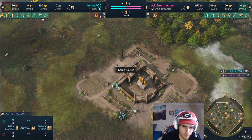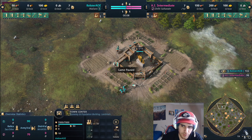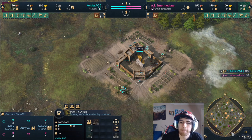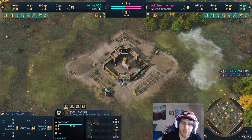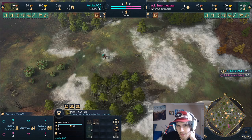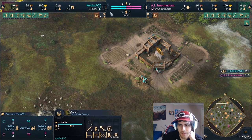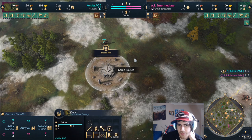Malians have a weird start compared to other civs. You're going to take one villager immediately and build your pit mine, then put the other five villagers on wood. New villagers will be queued to sheep. We're going to be going for a stable the second we hit feudal age, and getting those really annoying warrior scouts harassing. The warrior scout is an extremely strong unit right now - it heals extremely fast, absurdly fast.